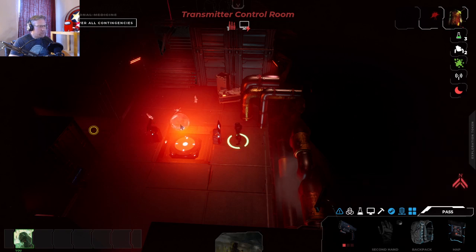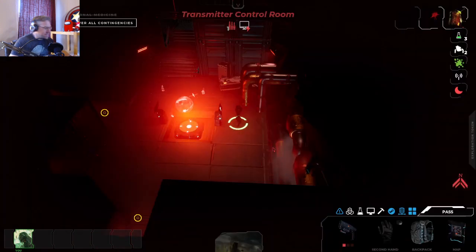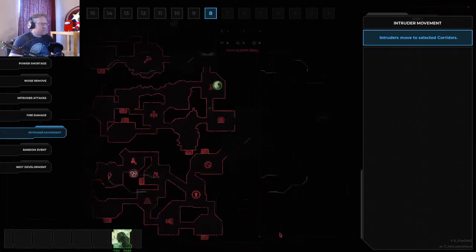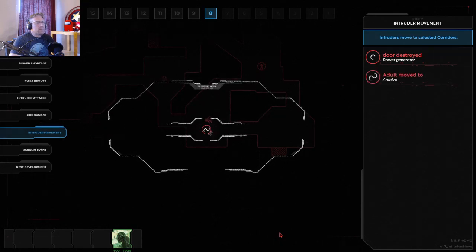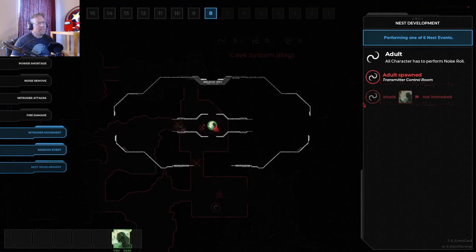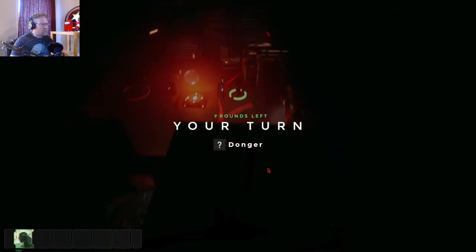Now I need to discover all contingencies, which means I need to go to the contingency room. I need to get the power on — there's still a creeper down there. I'm going to hang tight. We're halfway through. That means the Queen is taking damage. I'm just going to have to deal with the stupid creeper. At least I can deal with the creeper first. I need to get to the power generator room and reload my weapon.